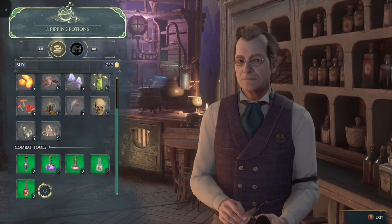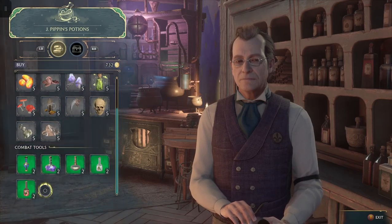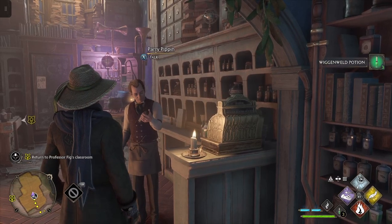Alright, so now J. Pippin's is out of those green Wiggenweld Potions. And now you see at the bottom right-hand corner, it shows I have three of them.